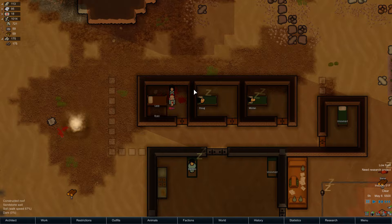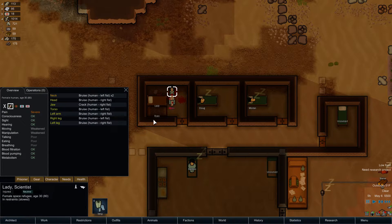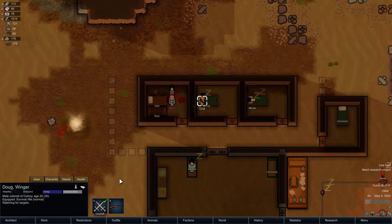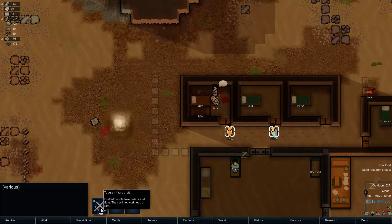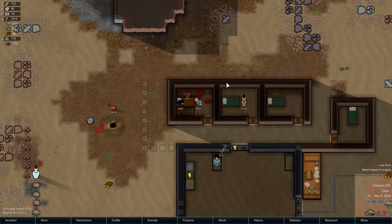Someone snapped, apparently. Ryan went crazy. That's kind of funny how the brand new person is the one who went crazy, as opposed to the one who's been in there for several days. I'm just going to have Lady handle this. Wow, look at Lady — she just took him down all by herself. So it didn't make a difference that I was an idiot and wasn't paying attention.